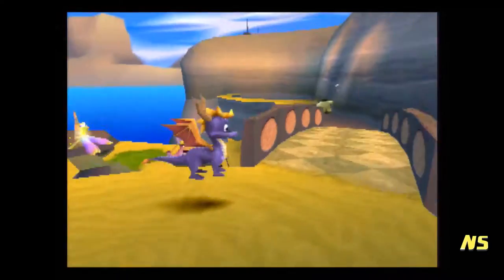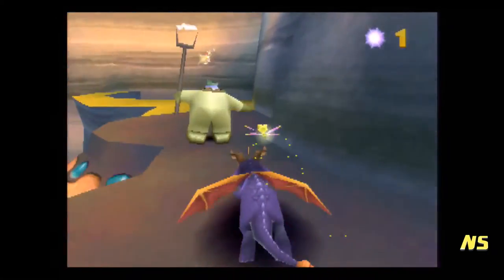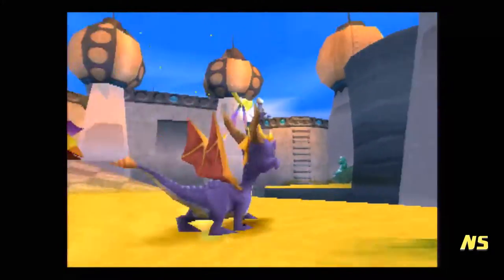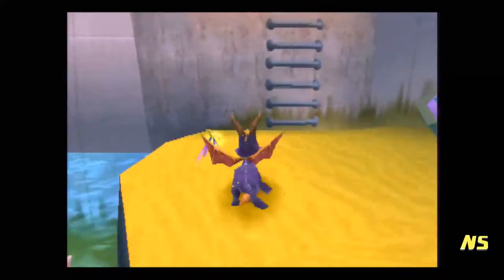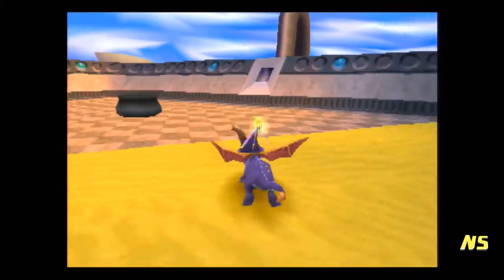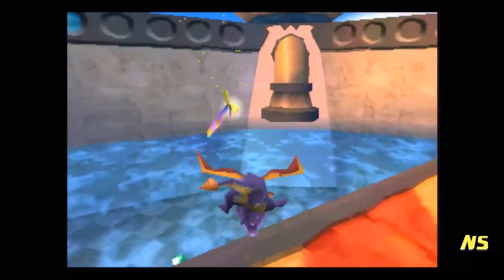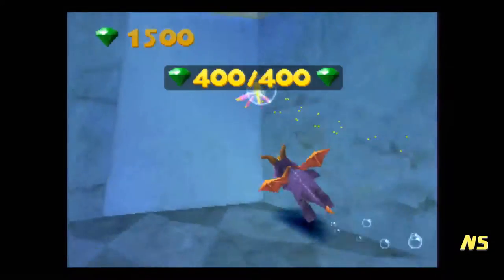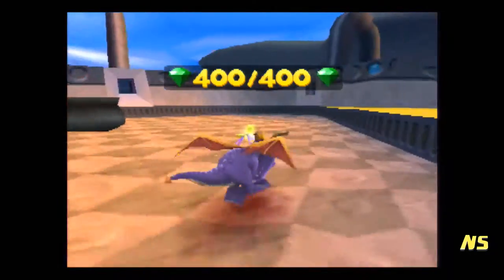We actually made it up here without them being there. Whoa — missed. Before we actually deal with him, we can go and get the gems. The rest of the gems are actually just underwater here. There we go — now we just have to do his challenge, which is literally the same thing twice.